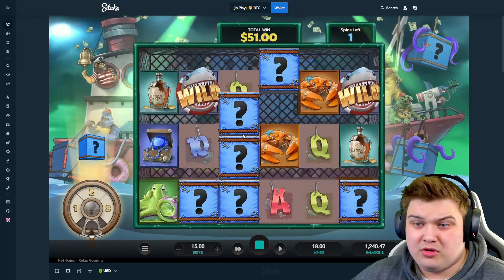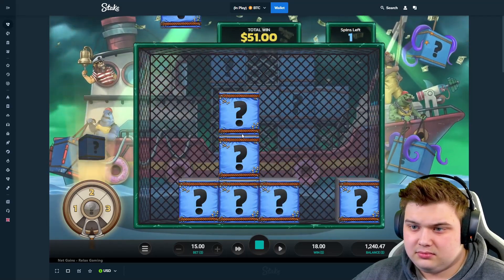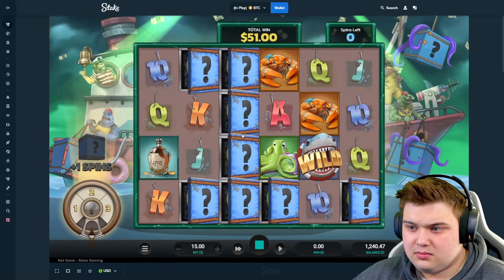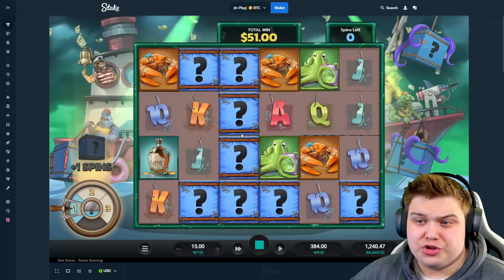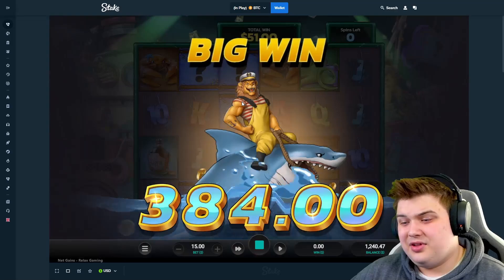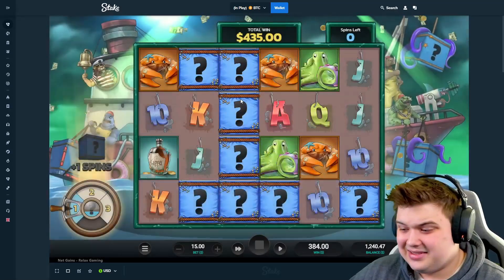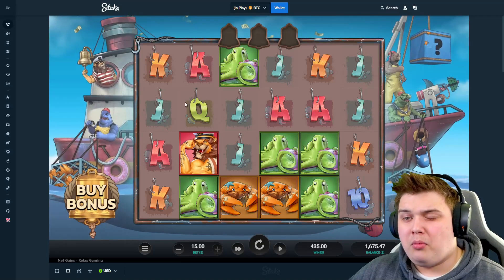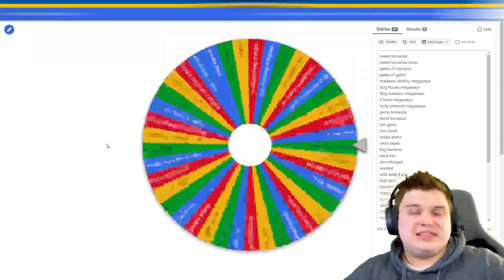Yeah, we only got one more spin. Queens all the way for 400 — needs to keep going and that's it. No way man, 380. Alright, let's do one more final spin on the wheel — we have 1600 left in the balance.